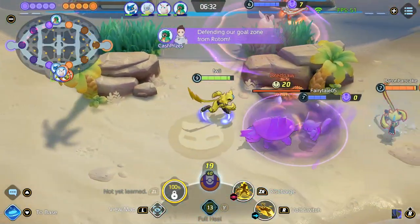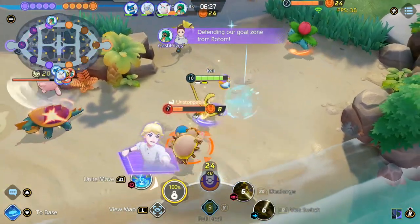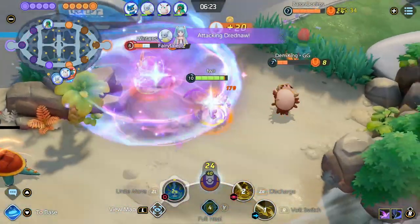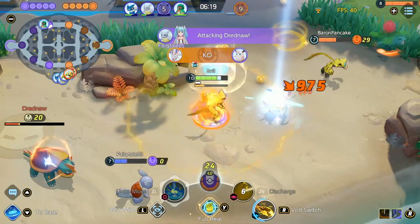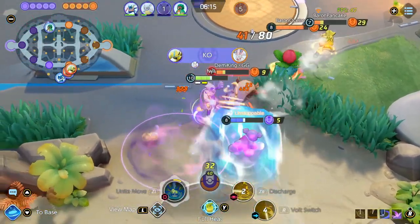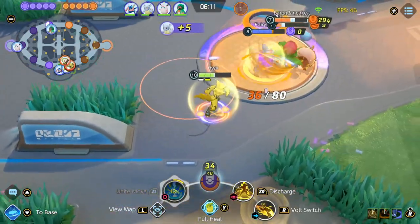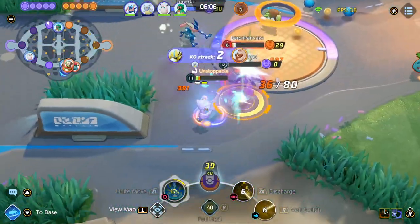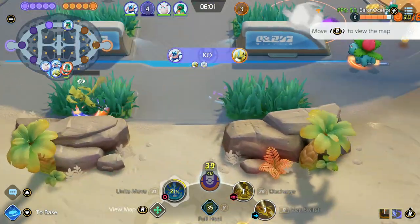Fortunately, the enemy team started the Dread so we just have to go in and contest. I'm going to Volt Switch past them, go in, grab the Aeos energy for level 10, immediately use my Unite for the Buddy Barrier shield, and just kill off two. Our Greninja is soloing the Dreadnought — we got the Dread, now we can look for a dive. Once you unlock Discharge and Volt Switch and you know you're high level, don't be afraid of anything. This Discharge also provides a shield. Here I walk to dodge the Venusaur's Solar Beam.